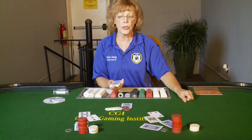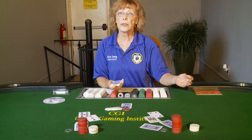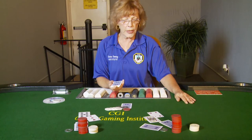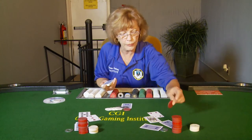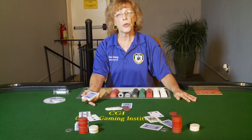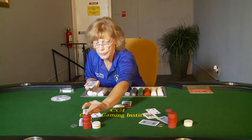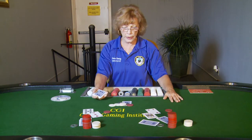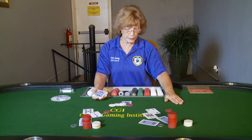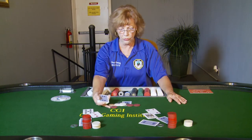You must know poker terminology. We ask the player check or bet. Check means the player does not want to bet; bet means he will take that option. In this case the player will bet five dollars. The next player has the option to fold, call the five dollars, or raise. In this case the player just wants to call. The betting is complete. I will take my left hand and bring the checks into the middle; my right hand does the same on the right side.